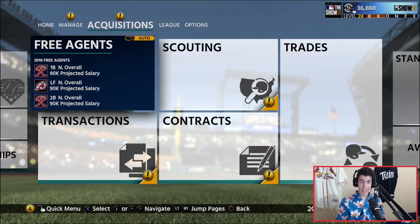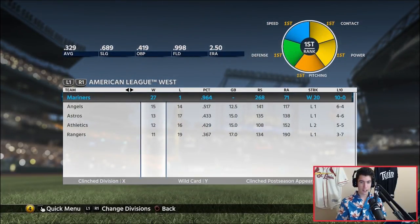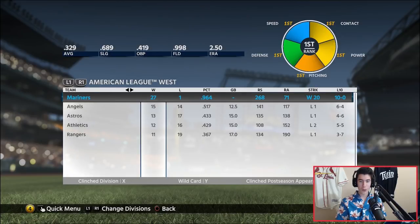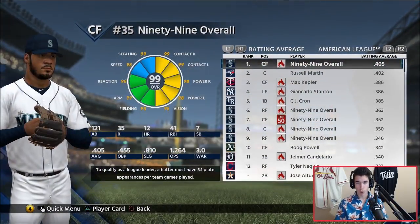I'm not going to check all the stats every single month — I don't want this video to take too long. Let's just see the next closest. So we're 27 and 1. The Blue Jays are 20 and 10. We're doing pretty solid. I think the Mariners might be making the playoffs this year. They're on a 20-game win streak. I want to go back and check who actually beat us.